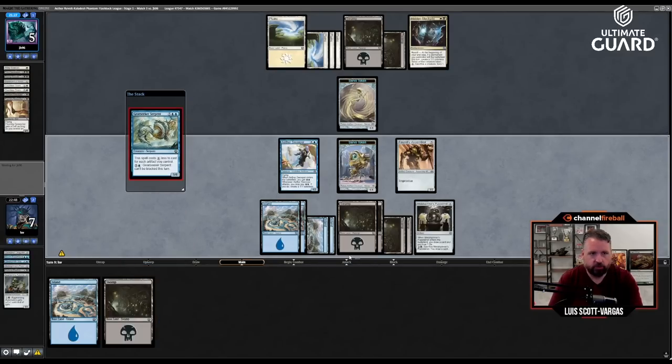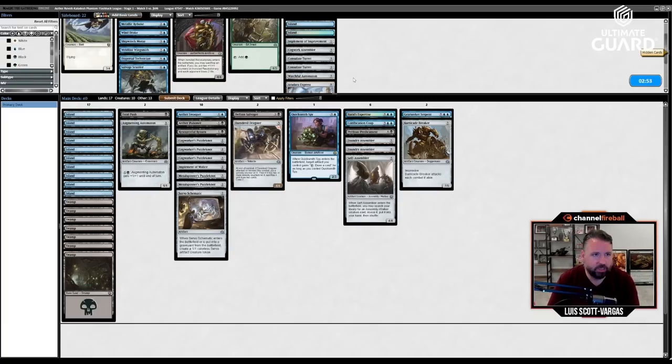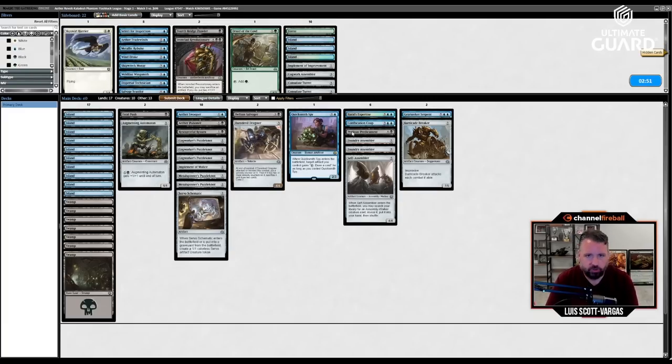Nice little two-one — hopefully we can take on black-white revolt. Perilous Predicament is probably still fine here. Bouncing a creature, Fourth Bridge Prowler — thinking about whether I want the bounce spell against their Defiant Salvager. I have Fatal Push, Brawl's Expertise, and Confiscation Coup — that's probably enough interaction.